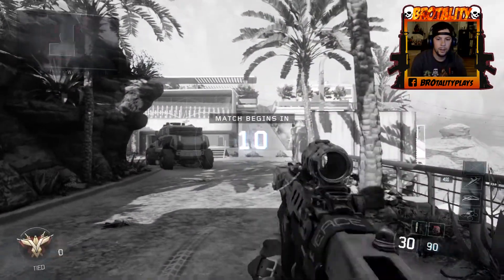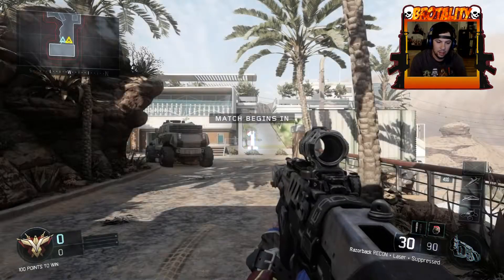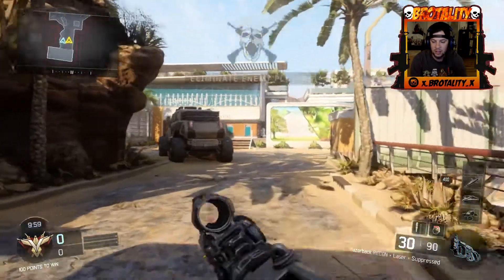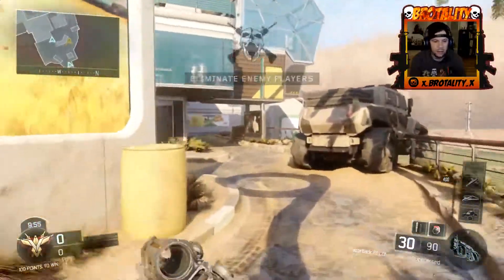Alright, we're going to be playing this next match with the Razorback setup. Our specialist is Hive Nomad headed for cover, and the score streaks are the HCXD, the UAV, and the Dart.